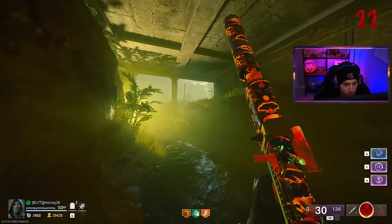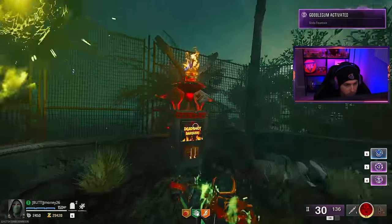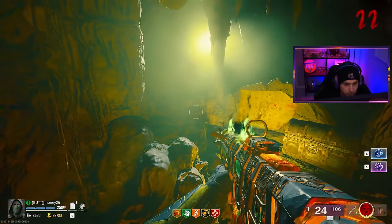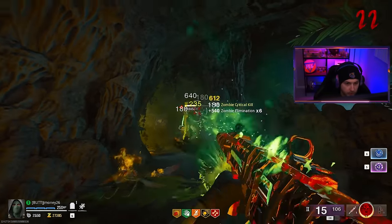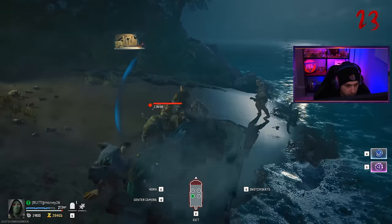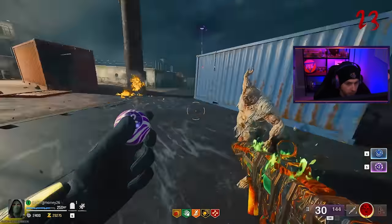While we're in the area, let's do one of these. We got Jug with it — not bad. Here's your watch. And look at us — 30 parasite kills. All done with those. Now we can go ahead and buy the Molotov and go burn the bones. I'm also going to pop our double points. Here comes our mangler.